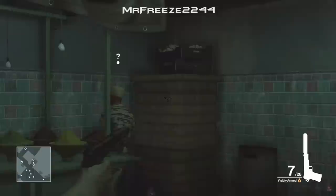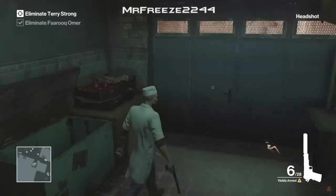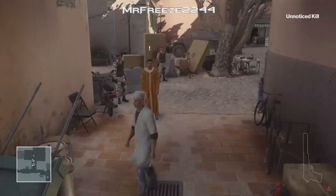The target is going to come into the room and you can take him out however you want. I chose to use the pistol to shoot him in the head because it's quick. You can take him out anywhere you want in any disguise — it doesn't matter. Then we're going to drag his body into the crate just in case his body gets spotted.